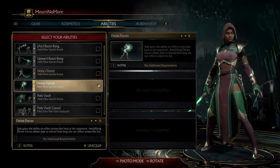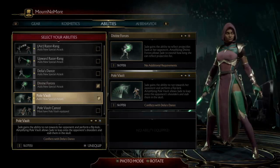Divine Forces — now this is actually incorrect in the move list; it says it's down back four, but it's actually down back two is how you do this move. Jade's Pole Vault needs to be specially equipped — it doesn't come with the basic variation, it needs to be equipped.